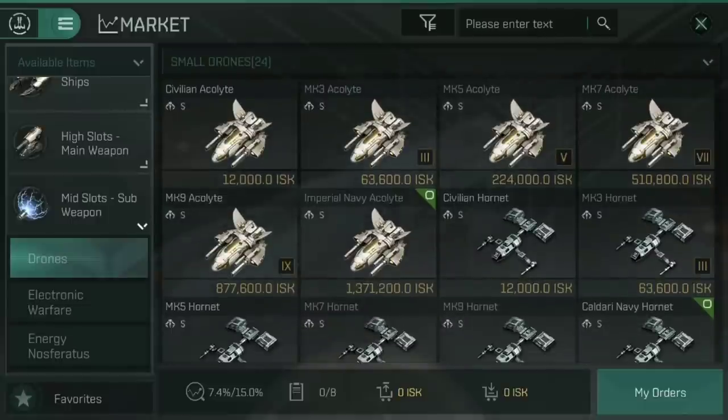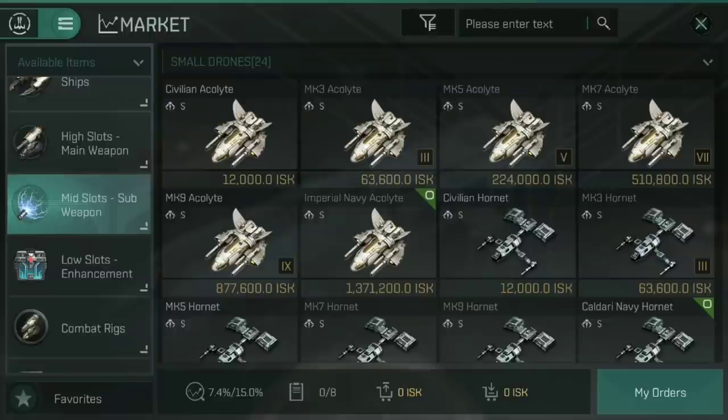At this point in time drones are very expensive on the market. Do get out into some Inquisitor anomalies, find the blueprints, and start making drones — drone blueprints are amazing. A small drone blueprint will make 10 of that drone every time you run it; a medium blueprint makes around seven; and large I think it's five or three. Well worth getting those blueprints or finding someone in your corporation who can make them.